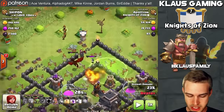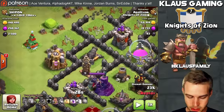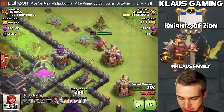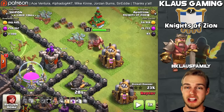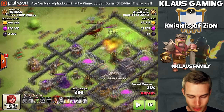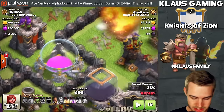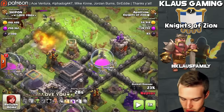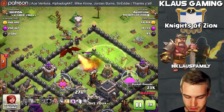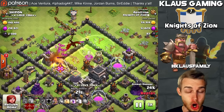Let me pause it real quick. The Goblins are starting to enter the base, but I want you to look at what we've got going on. This Collector is pretty far away — I believe we're going to be fine. I've got the Jump spell still placed and this King should take care of the Collectors on the other side. Our funnel is pretty well established. If we drop our troops far enough in the middle, away from that Collector on the outside on the left, the Goblins should go straight at either this Elixir Storage, this Elixir Storage, or even the Town Hall. The Dragon will be a problem, but the Goblins — especially if they're level 6 — are pretty hardy.